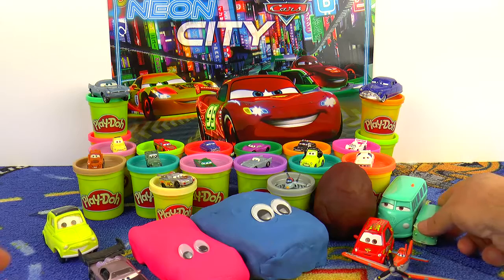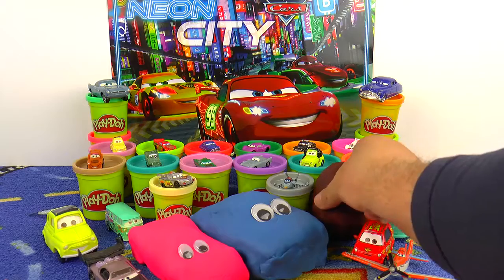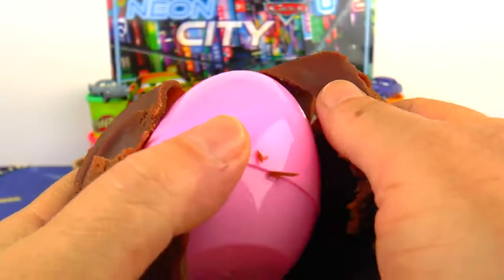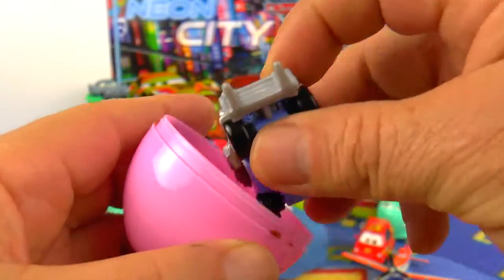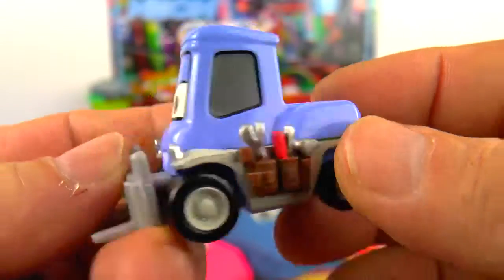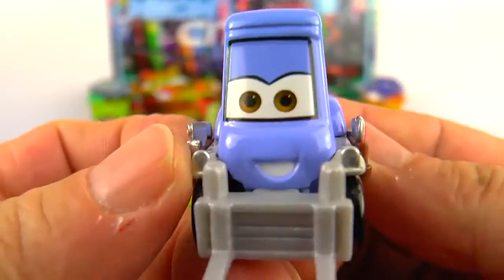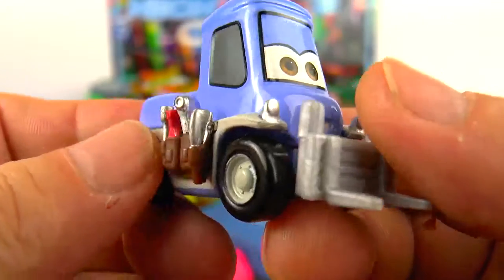We have two Fillmores now. Shake it — another Play-Doh surprise egg, brown outside and pink inside. And she is Dottie. She is a forklift from the Plane story. She can move heavy boxes in storage, for example.